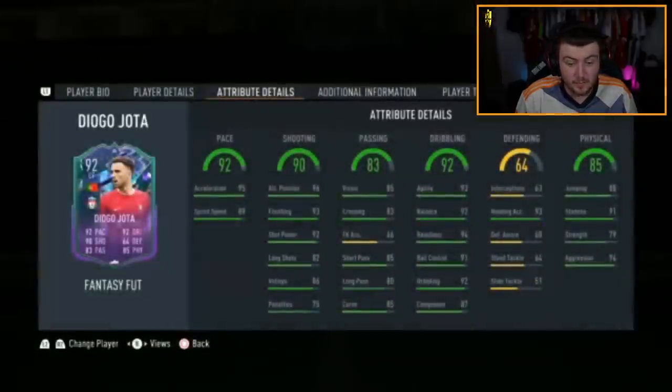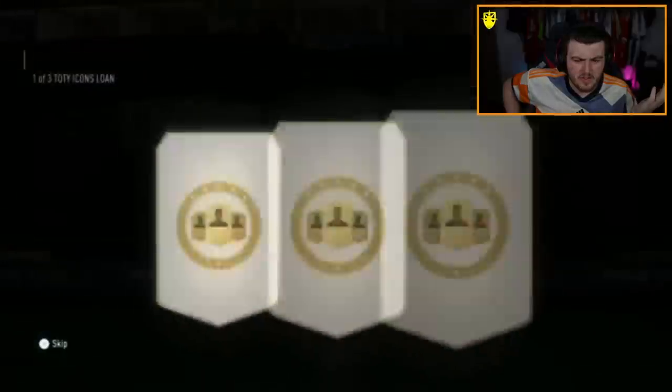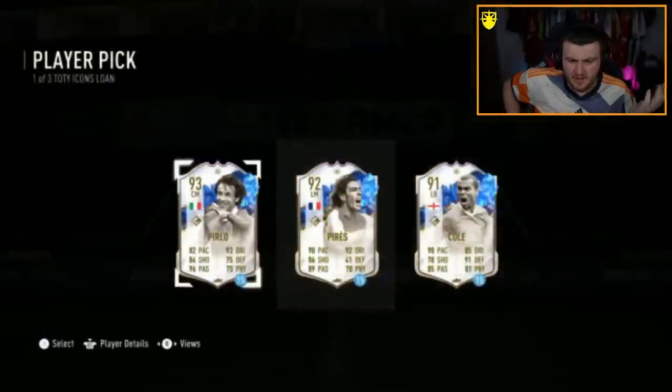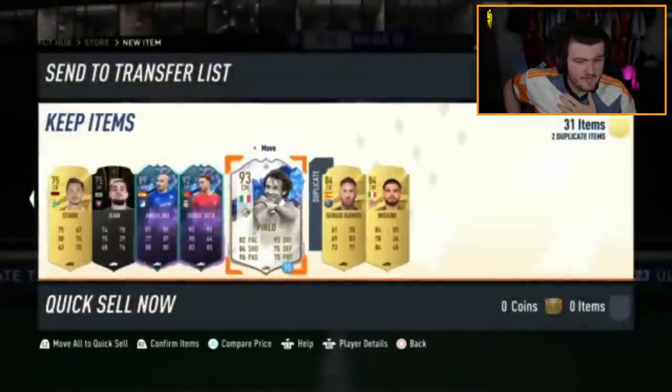Diogo Jota, 92 — that's pretty good. I don't know if he can get any more upgrades or not, but that is pretty good. I don't know why the Foot Fantasies don't pop up behind walkouts — that's just so strange to me. Mine did the same thing, I'm not sure why. But we'll happily take a Jota — that is very, very nice.